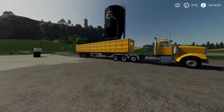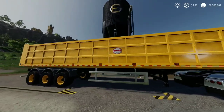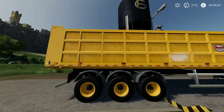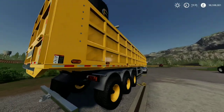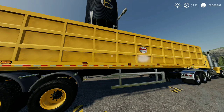Right, enough playing around. Let's crack on. And we've got this behemoth — the semi-tipper 70,000-6, the long trailer of the BrownBee SM trailer, of 70,000 litres, and it's by Black Sheep Modding. This is huge. I think this is one of the biggest, if not the biggest, that we have in game. In the shop then.